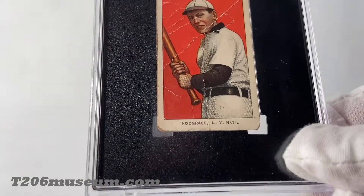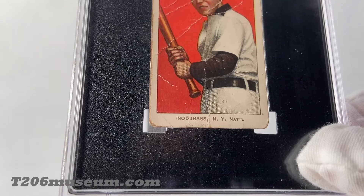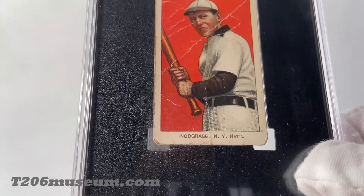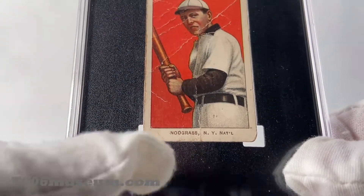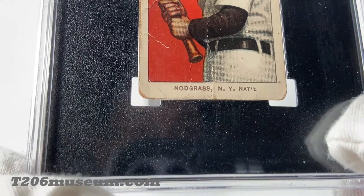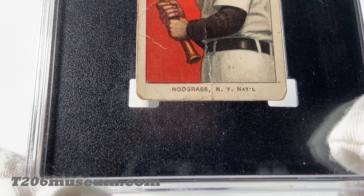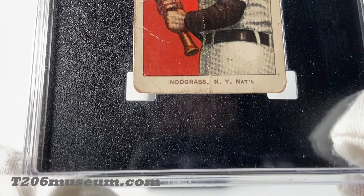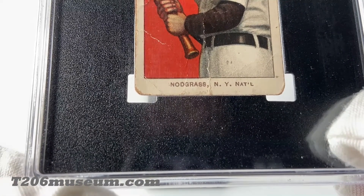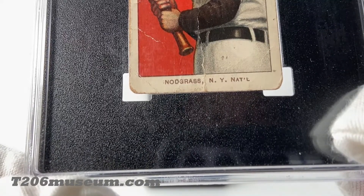As you can see on the bottom, it's supposed to spell Snodgrass — S-N-O-D-G-R-A-S-S — but it's caused by a broken plate, so some of the S is missing. You can still see a trace of the S, like on the first letter — the leading S — about maybe 10% of the S.